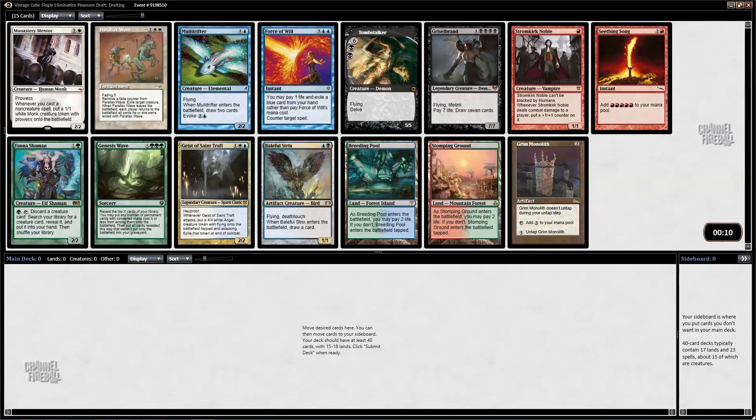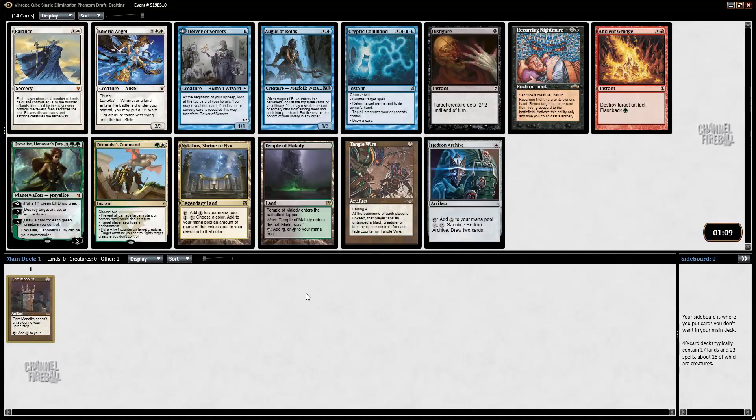Welcome to another cube draft here on ChannelFireball.com. I've lost my last bunch of round ones, gotta redeem myself. I'm going to start with the Grim Monolith over Griselbrand, Force of Will, and Mold Drifter.